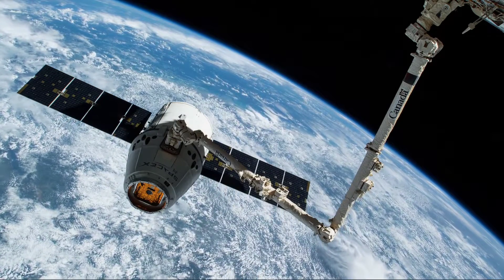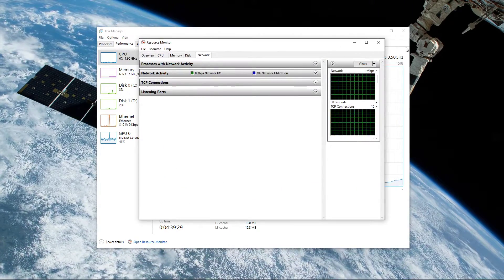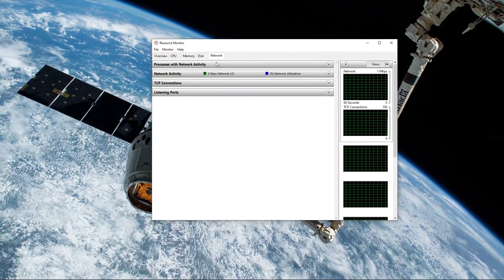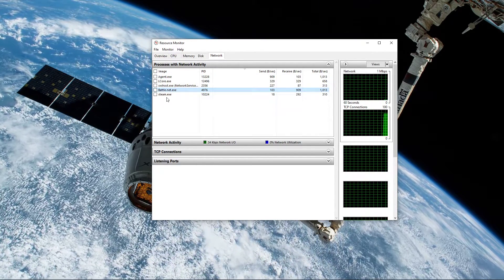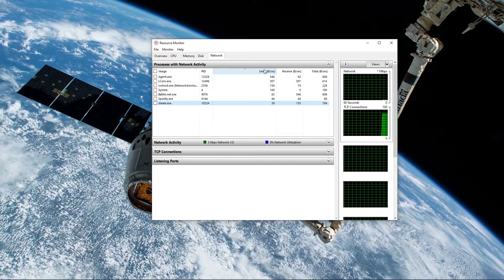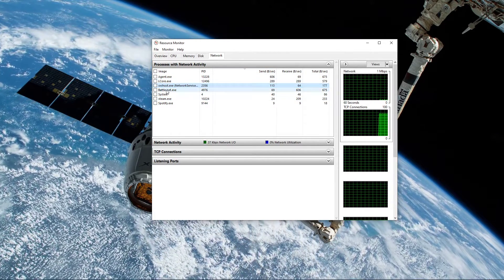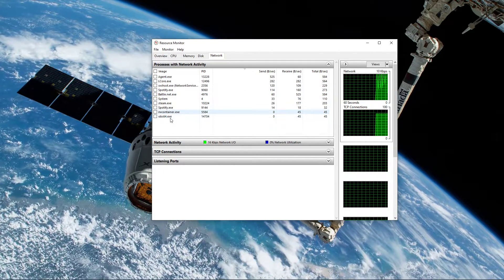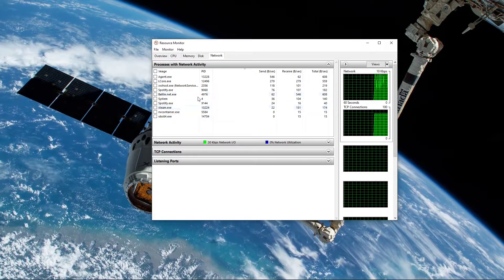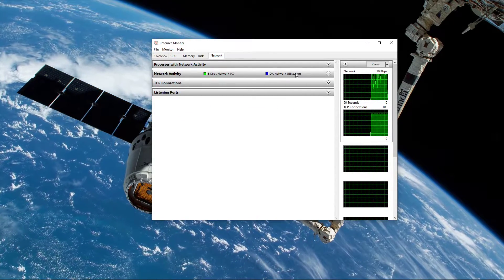When this is done, open up your task manager. Navigate to your resource monitor as you can see in the video. In the network tab, open the processes with network activity. After a few seconds, you will see every process using your network connection — this might be your browser running in the background, Steam, or a download bottlenecking your connection. I suggest you to only end the processes which you know won't break your operating system. Below, you can also preview your network utilization in percent.